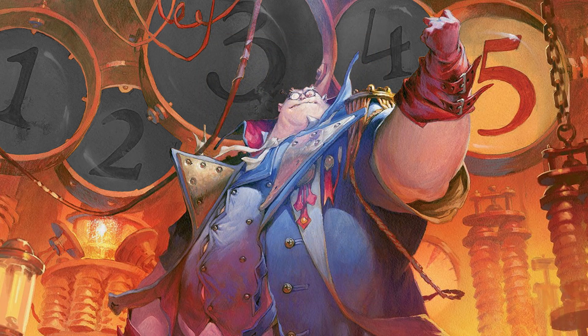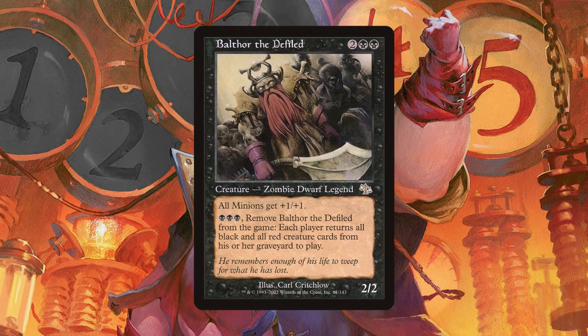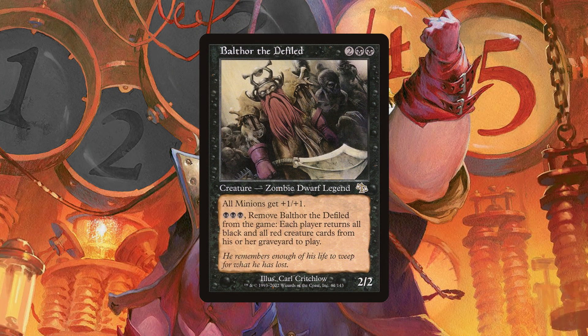Since we're already talking about recursion, let's also talk reanimation. Here at number four comes Balthor the Defiled. Because he's a creature, he can be recurred with Decaying Soil if we accidentally mill him. If we get him on the battlefield, he becomes a mass reanimator. There is a small degree of symmetry to his ability, but we're almost definitely going to get the most benefit from it.